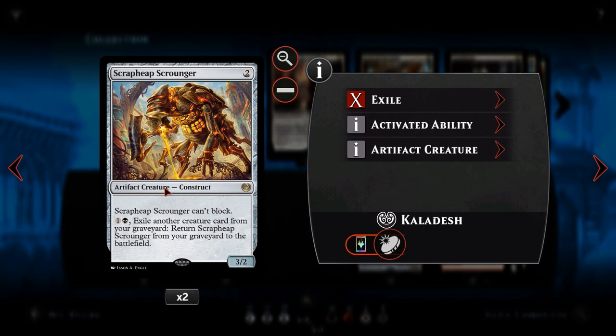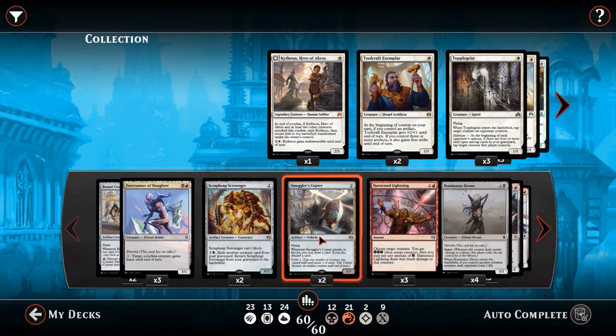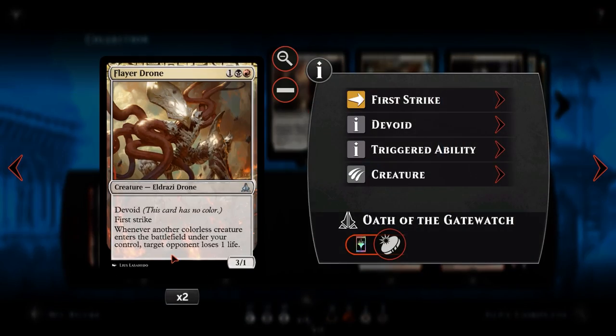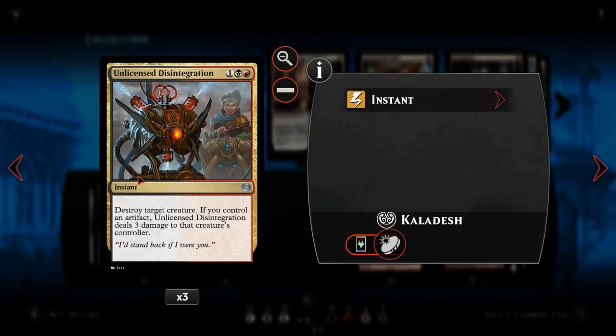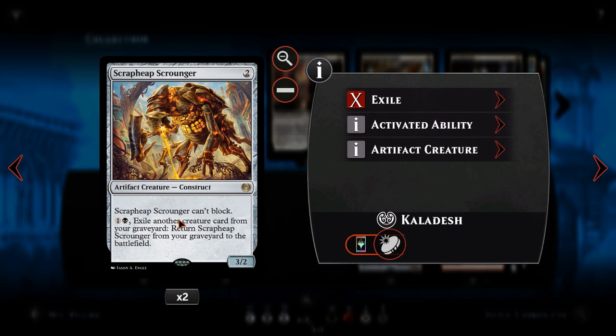We then have Scrapheat Scrounger, one of the newest additions — a Kaladesh staple for black decks. It's a two-drop 3-2 that can't block. However, you can pay one and a black to exile another creature card from your graveyard and return this guy from your graveyard to the battlefield, causing enter-the-battlefield triggers. It also counts as an artifact, enabling our Unlicensed Disintegrations. It's really hard to get rid of since you only need an extra creature in the graveyard, so even through board wipes it keeps coming back.